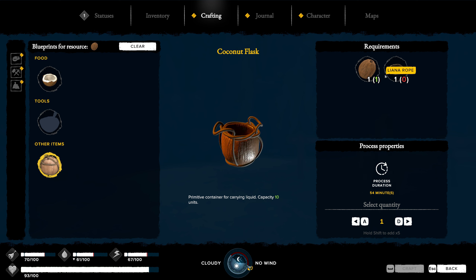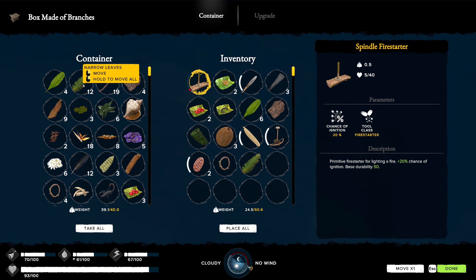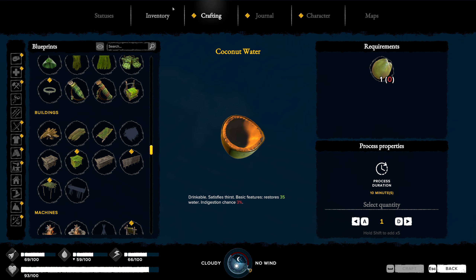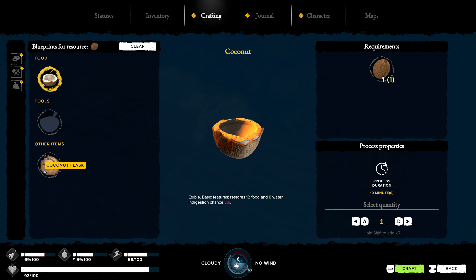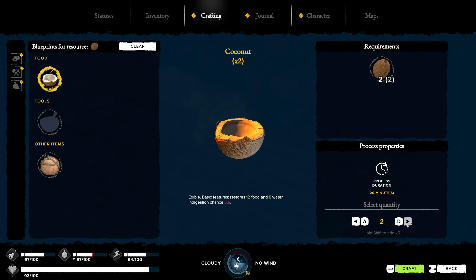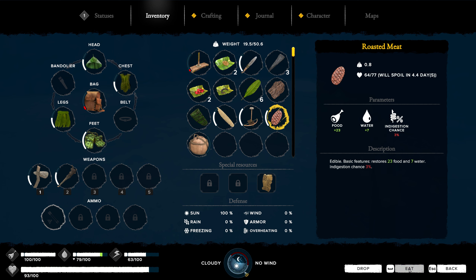A coconut flask - we can make one of these, container for carrying liquid, all we need is a rope. We have so much stuff we keep trying to do and keep getting sidetracked. We're going to need one of those. Let's make one. Now let's make - coconuts blueprints. Fantastic. So if we find water we can go ahead and fill that up. We'll craft two of these. We will eat our breakfast. Food is full - fantastic. Hopefully it doesn't rain. We do got some meds in case we get the flu again.